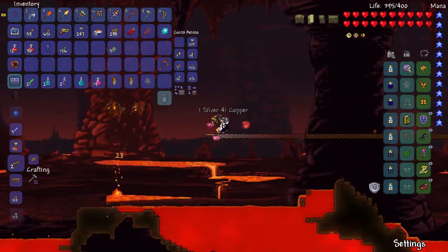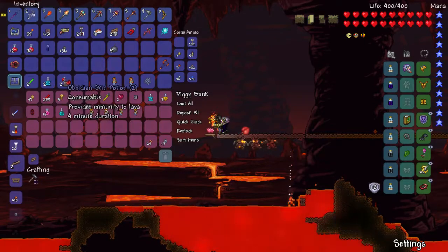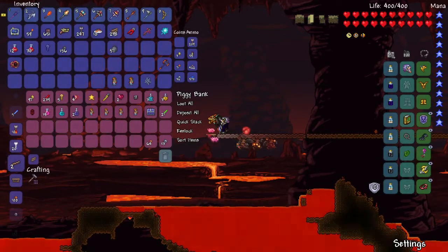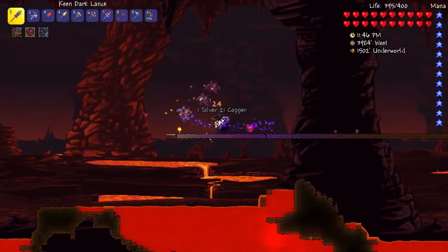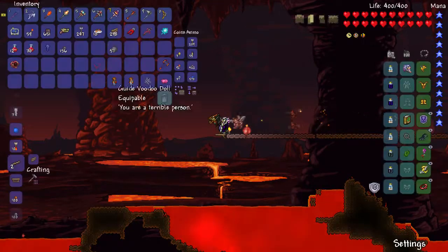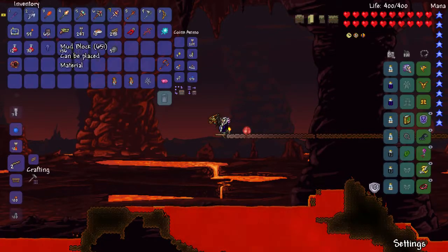I'm actually glad I brought my piggy bank and made a little spot for it, because I hate Restoration Potions with passion. They restore 80 life and 80 mana, which sounds great on paper, until you realize that you pretty much never want to pop a mana potion. I know from experience that they just don't work out the way I want to use either mana potions or health potions.